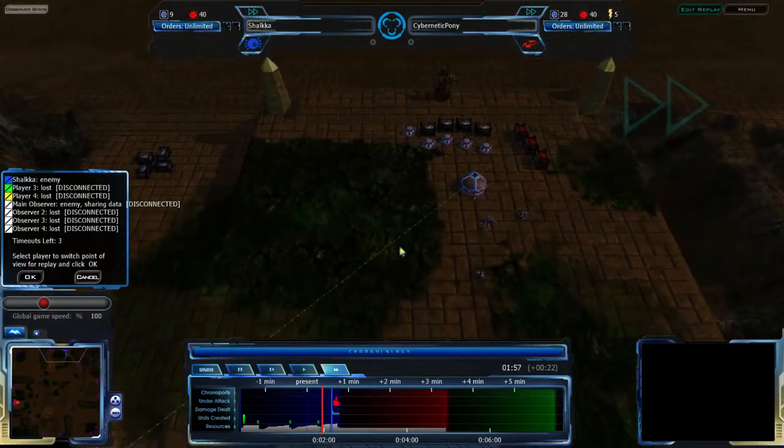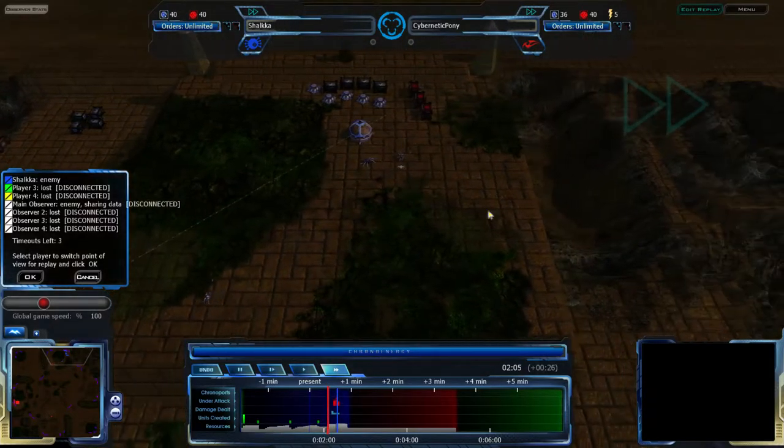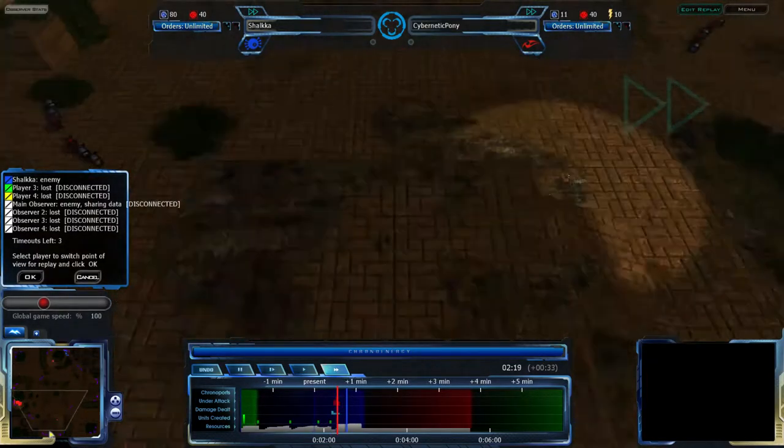One of the things about Acron, of course, is that you can actually scout by listening — you don't have to have vision over an area to hear what's going on there. This is really handy for figuring out, on a four-player map like this, where your opponent has spawned.